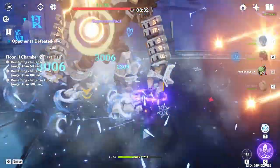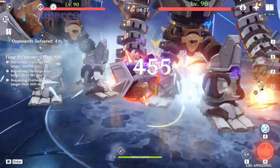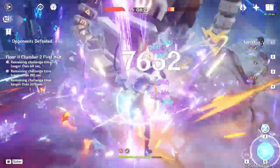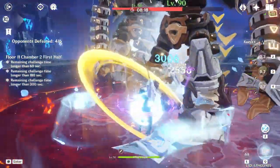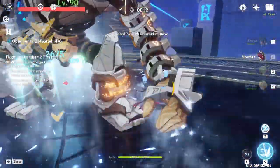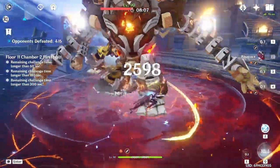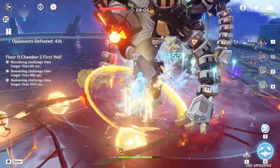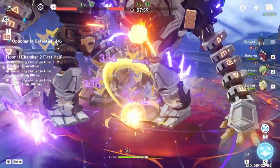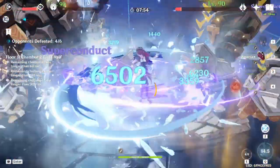Finally, the third reason why it's not a good elemental reaction is because when it applies AoE Cryo damage, it does not apply Cryo to the opponents. This makes it impossible to set up elemental reactions that involve Cryo, such as Melt. If you want to spread Cryo among opponents, you can just use swirl instead. Not only that, but you can also equip the Anemo character with Viridescent, making superconduct pretty much a dead reaction. If it serves very little purpose outside of physical damage teams, then what's the point of running Cryo and Electro together? Superconduct would be a little bit better if it applied Cryo to the target, but unfortunately it doesn't.